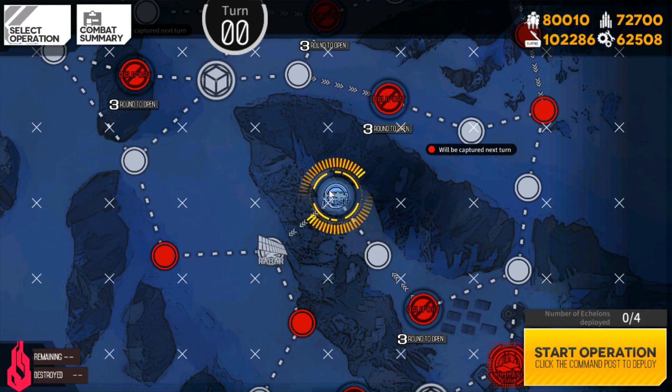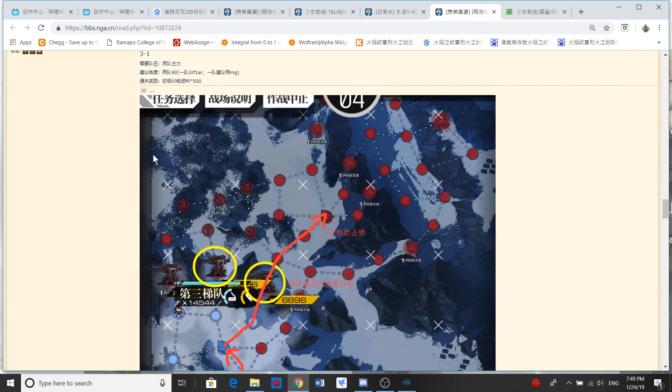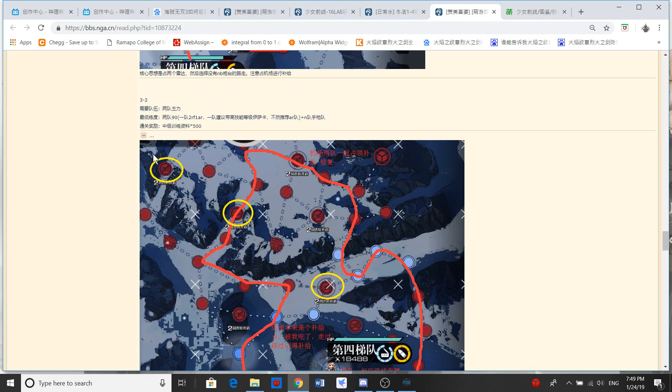Hello everyone, I'm Steve and this is the video about Chapter 3 Arctic Warfare Operation Homecoming Stage 2. Let me just help the people who want to avoid Jupiters. So you basically need two teams, both level 90, plus a lot of handgun teams to give your actual action points.